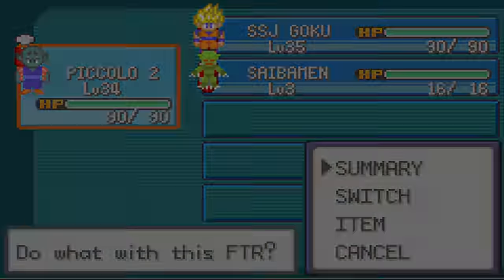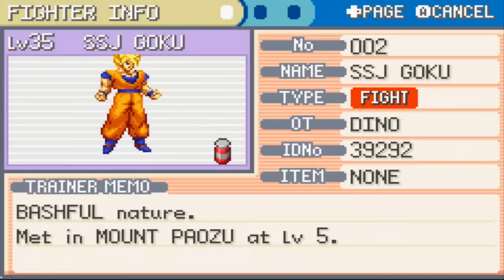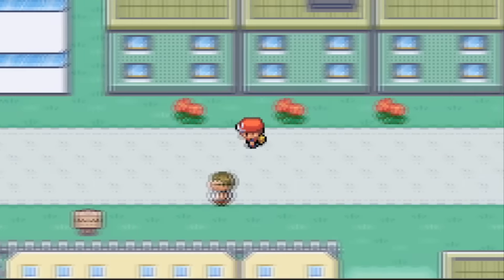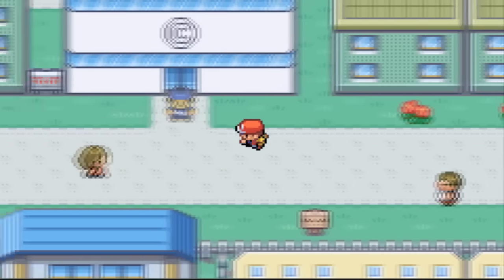Welcome back to another episode of Pokeball Z team training. Last episode we beat Bulma, who was Brief's daughter and she had a lot of cells - go check out that last episode, it's pretty crazy. A lot of you guys enjoyed it, over 200 likes, I do appreciate it. Let me know if you guys enjoyed this one and hit a like.